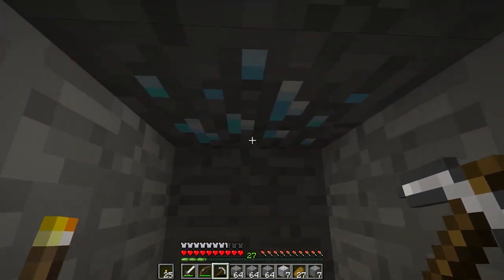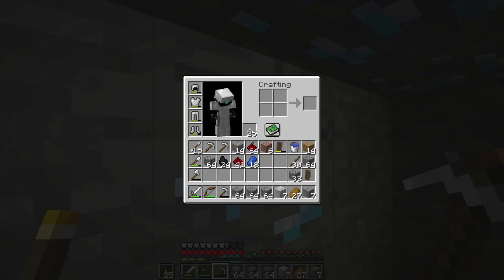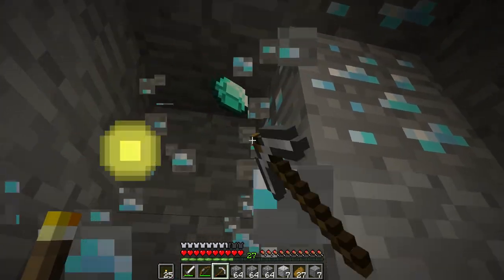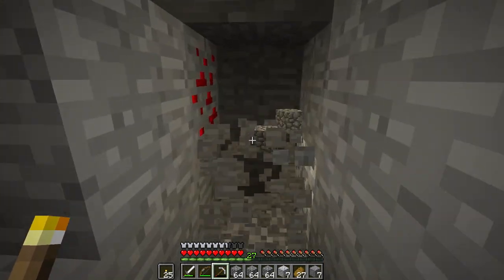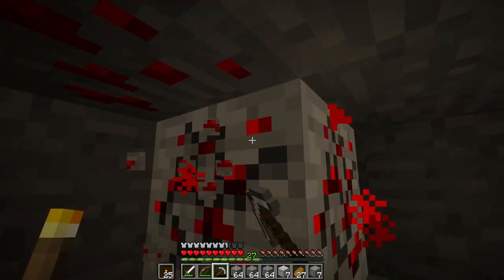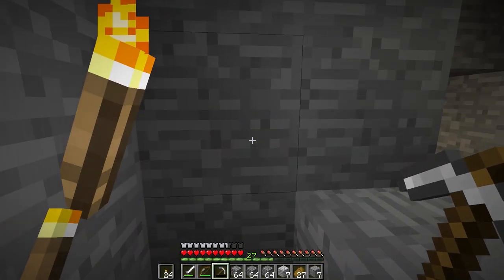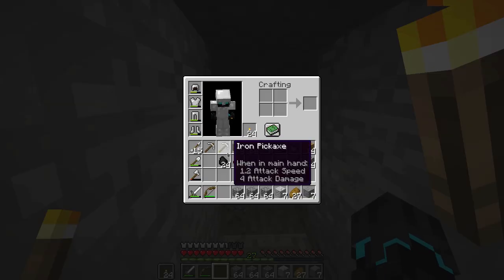Oh! Looky here! Diamonds! What do you know? I will not say no to a couple of extra diamonds. Let's see - one, two, three, four - oh, it's a big vein - five and six. Six extra diamonds! That's what you get from branch mining, because you get stuff that you normally wouldn't be able to find or see in caves. I mean, this is in the middle of the ground, so it's basically impossible for you to find unless you mine like this.